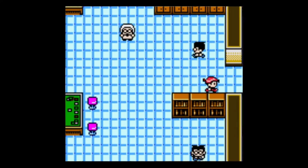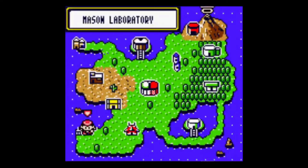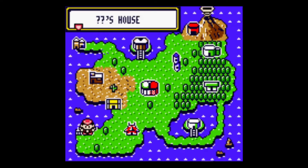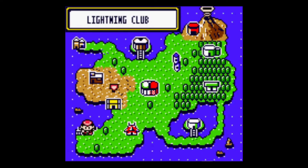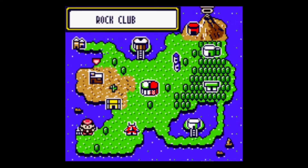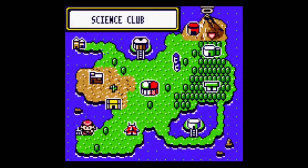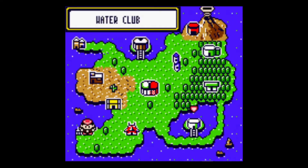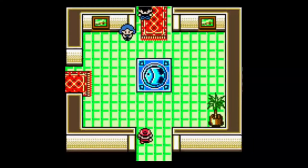Oh, you can run in this game? I thought that was the speed up for a second. You can hold down B. There's a rock club, fighting club, lightning club, psychic club, grass club, water club, challenge hall — I'm guessing that's the Elite Four — fire club, science club. I'm gonna go to the water club. Yeah, just walk out.